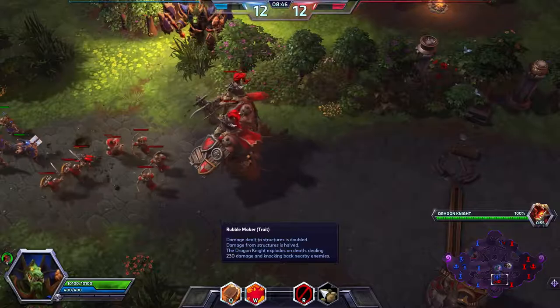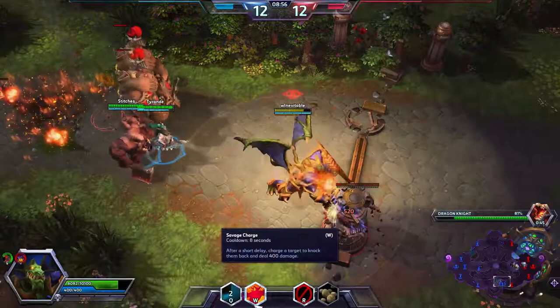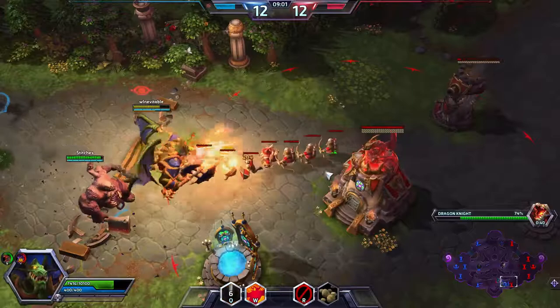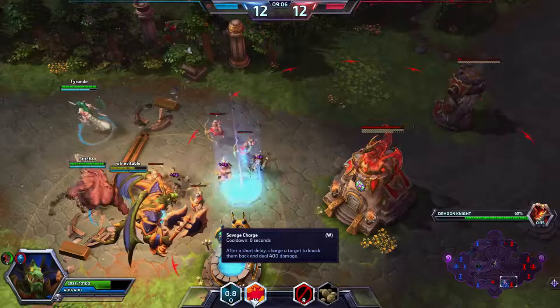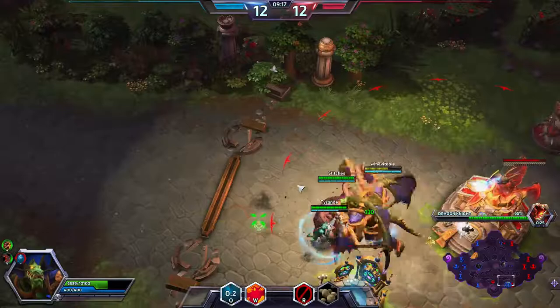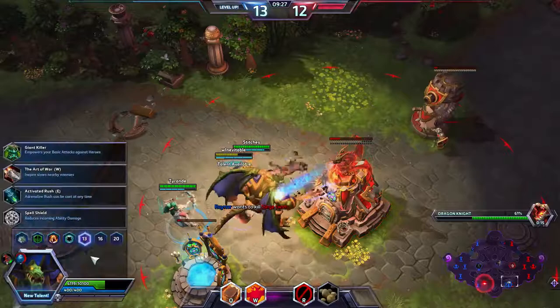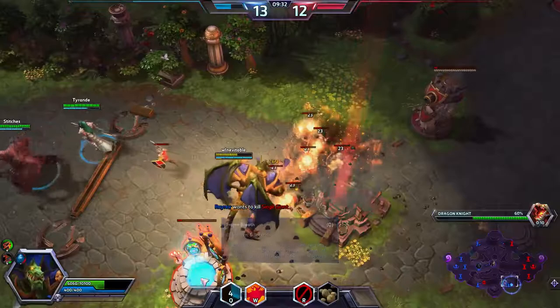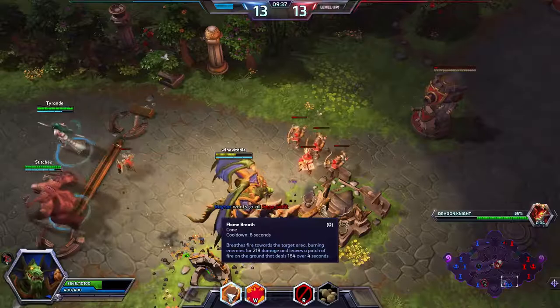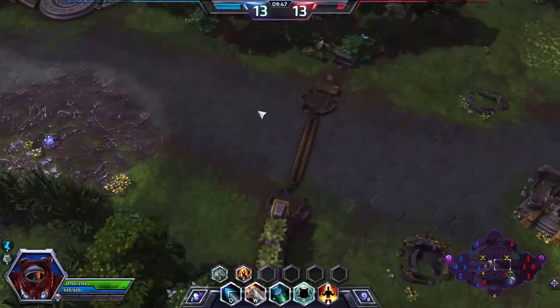Let's go clean up the bottom lane push. Damage to structures is doubled, damage from structures is halved, and the Dragonite explodes on death dealing damage and knocking back nearby enemies. This is the flame breath right there, and W is the kick — the boot. Savage Charge is W with a cooldown of 8 seconds. After a short delay, you knock the target back and deal 400 damage. Here's the flame breath: cooldown of 6 seconds, it breathes fire burning for initial damage then leaves a patch of fire on the ground dealing damage over 4 seconds. It actually does a lot of damage to structures.